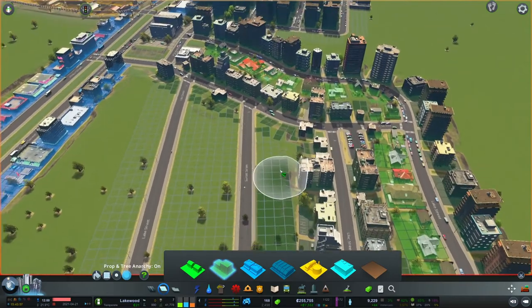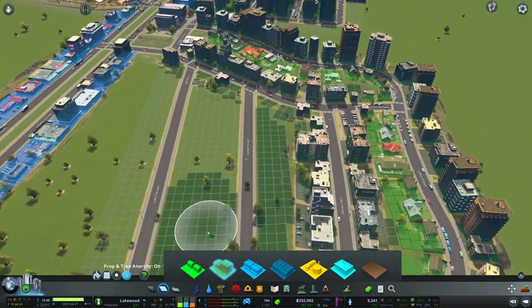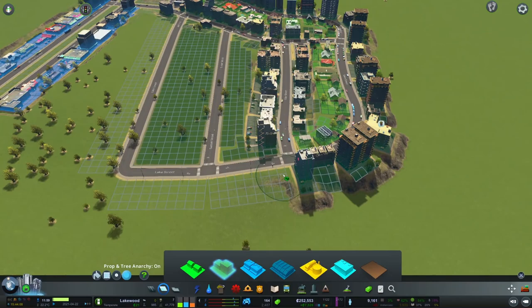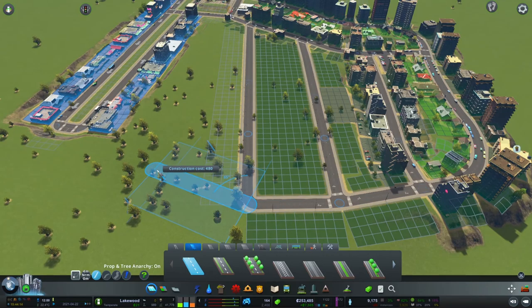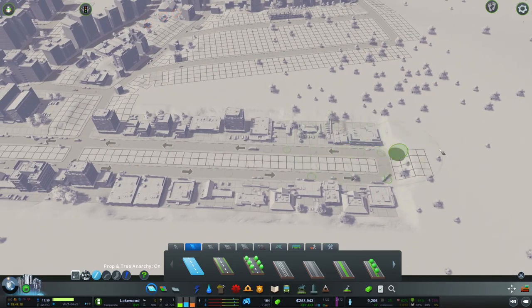I will put some residential over here. I'll put mainly residential over here because this is already sort of a neighborhood, so I'd like to keep it that way. But we could probably also put some offices in.